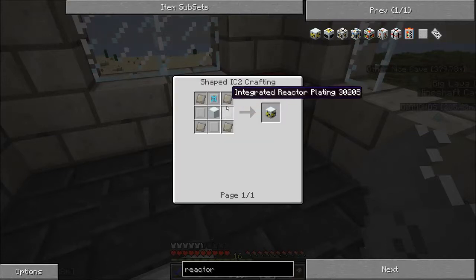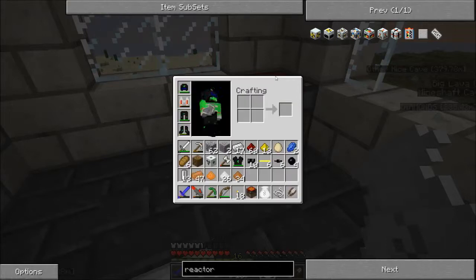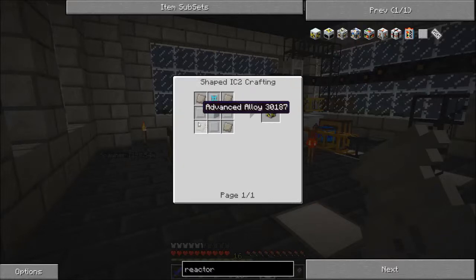We need six of these. So that's... eight per? And eight advanced alloy — that's four sets. So four sets of mixed metal ingots, three bronze per each one. So eighteen bronze. Is that accurate? I think so. I said eighteen bronze, didn't I? Yeah. Cause six of those times... what was it? Oh gosh, I don't remember — I lost the number. Four, five, six, seven, eight — yep, it was eight.